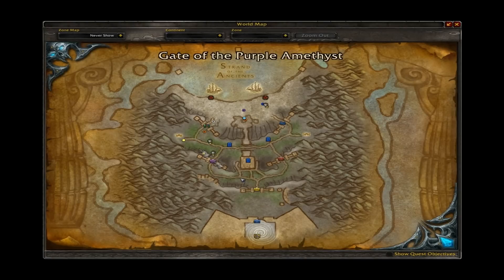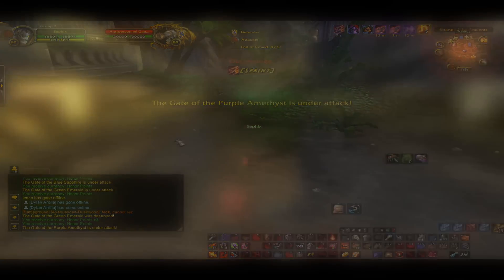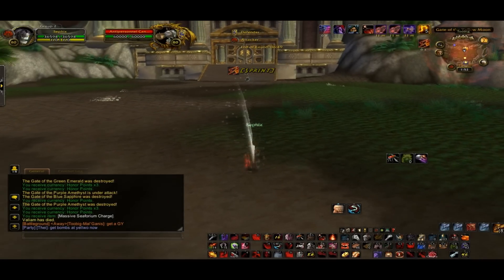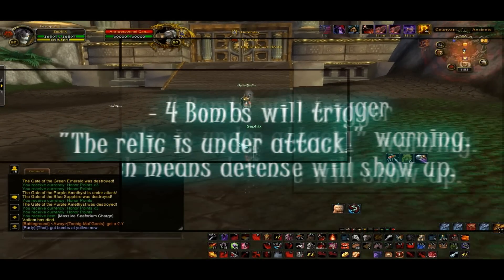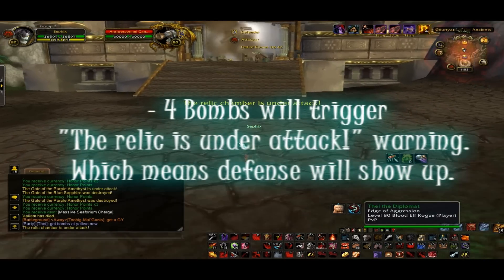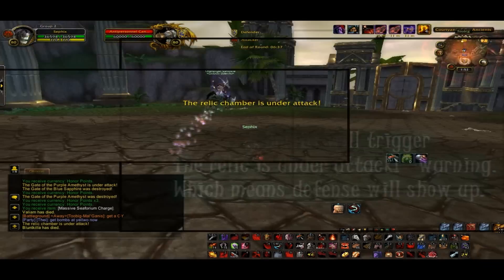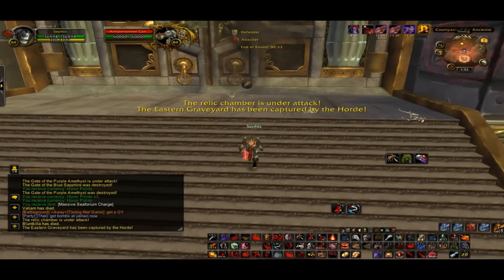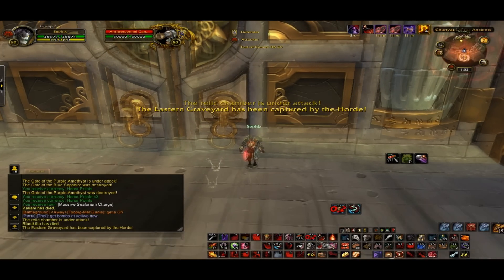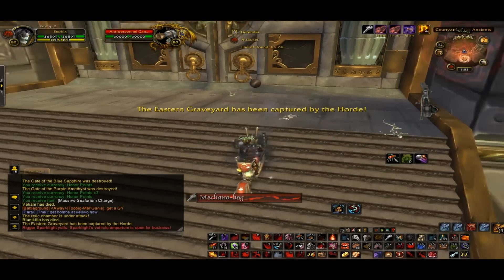They would be at purple, right around this area. Now it should say that the relic is under attack once that bomb goes off. There you go — 4 bombs halfway. That means that the relic is set halfway. 3 more left... 2 more left after that one.